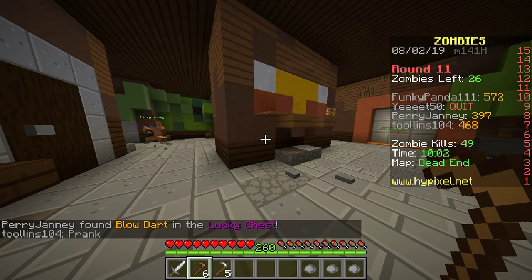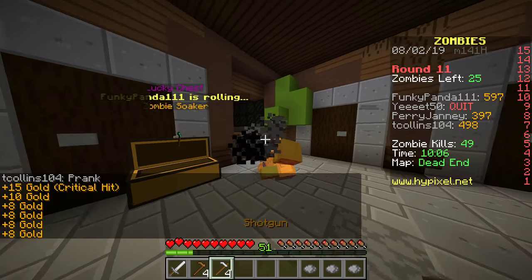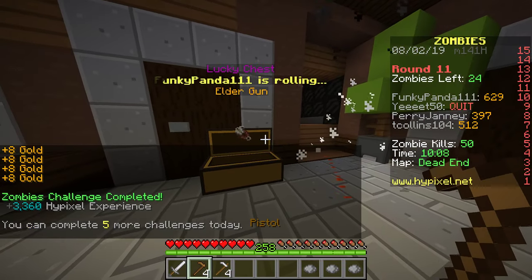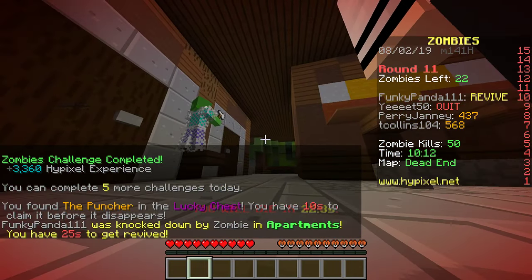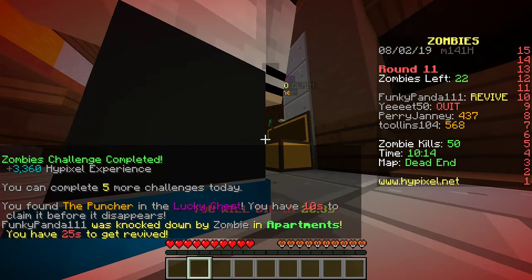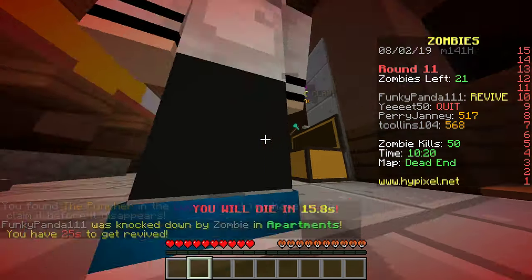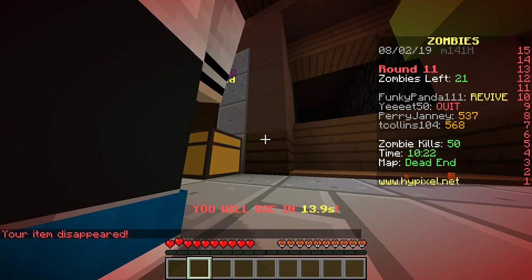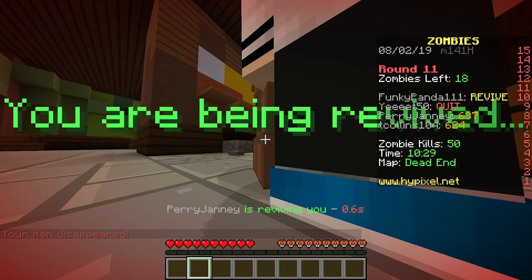So what am I going to replace my current gun with? I wasn't paying attention and now I'm going to lose my item. That's a good melee item — that's the zombie puncher, I've used it before, it causes knockback. Item disappeared. I wasted 1k because I wasn't paying attention. I have no armor on, so it's kind of my fault.